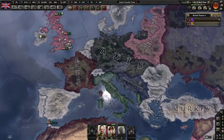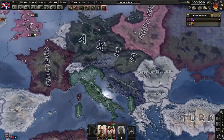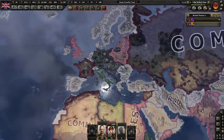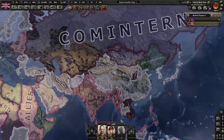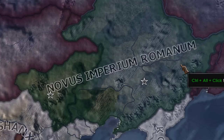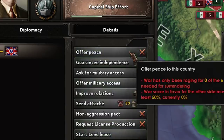To give you a quick rundown of exactly what has happened so far: France has joined the communists, Italy has created its own faction, the Pan-Slavic Workers Congress exists — I don't know why — Germany annexed Austria which owned Hungary, and Manchukuo joined the Italian faction.